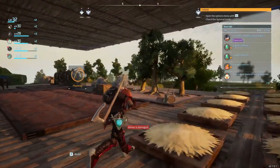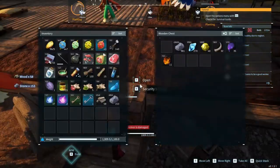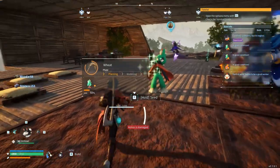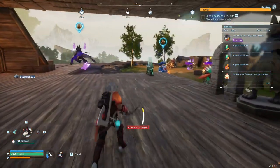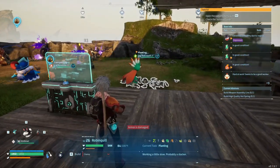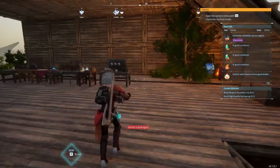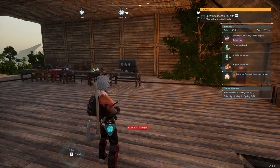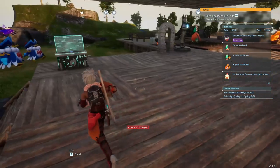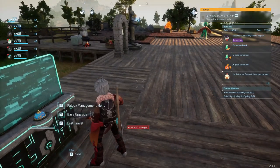Hello everybody and welcome to episode 25 of the Power World series. Grab some wood and stone and stack it in here. This episode I should be able to finish the final upgrade. Robin Quill is just planting the ore, I guess — interesting pastime. My armor is damaged but I should be able to finish this last upgrade for the base. I need a weapon assembly line and a high quality workbench.